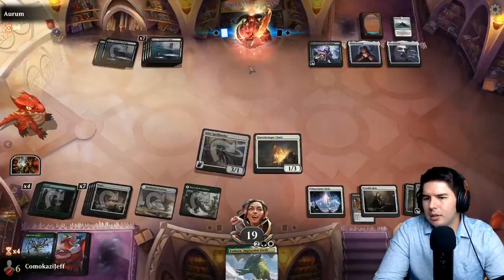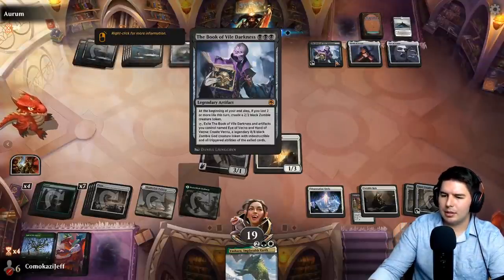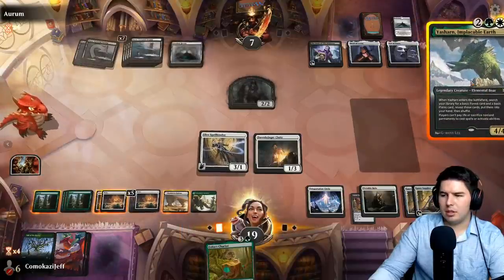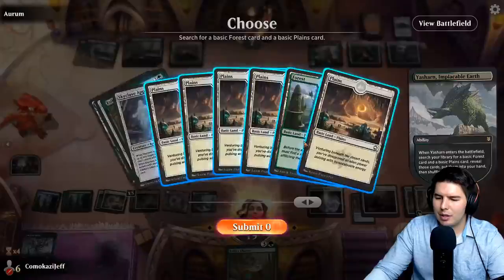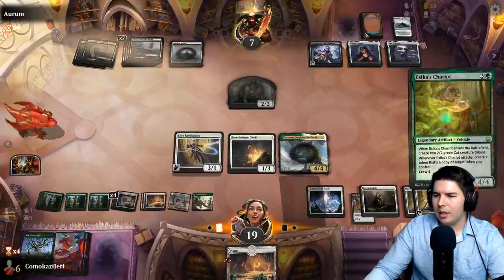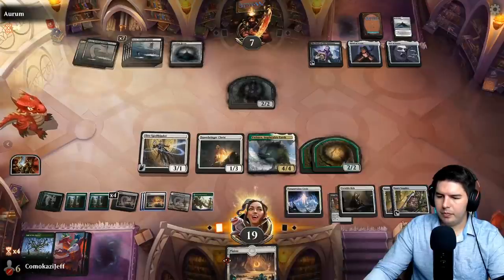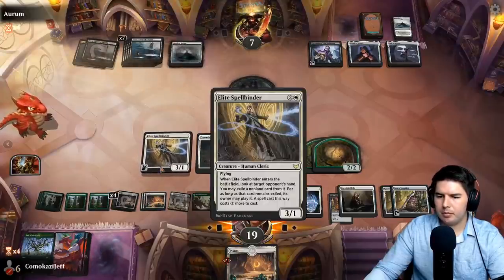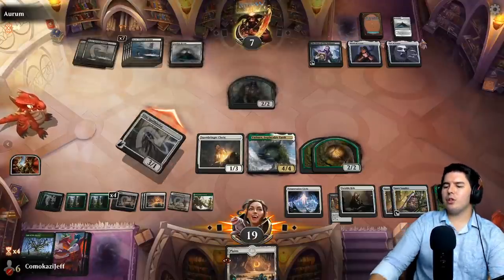Eye of Vecna draws a card, they're down to seven. Yasharn does stop them — players can't pay life or sacrifice permanents to cast spells or activate abilities. More lands. Aska's Chariot — they're due for another Blood on the Snow anytime soon. But we can't sacrifice these because of Yasharn. Swing in. Vitals are pretty low now. Pass the turn — they're gonna wait for us to have our own target.